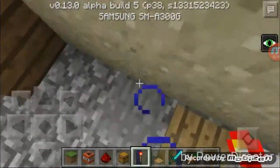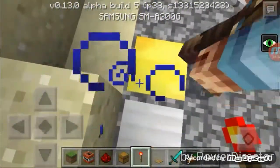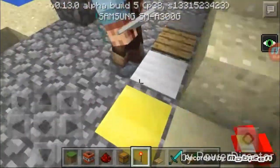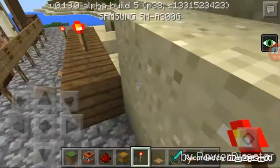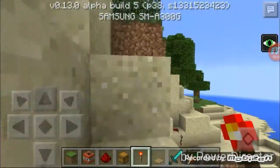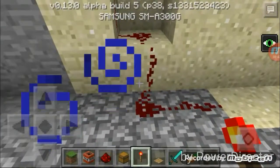We also have many types of pressure plates. A stone one. A wooden one. The light and the heavy plates. The light one is the gold one. The heavy one is the iron one. The light one makes signals last longer. There are also new blocks such as the redstone wire, which you can put on the floor.